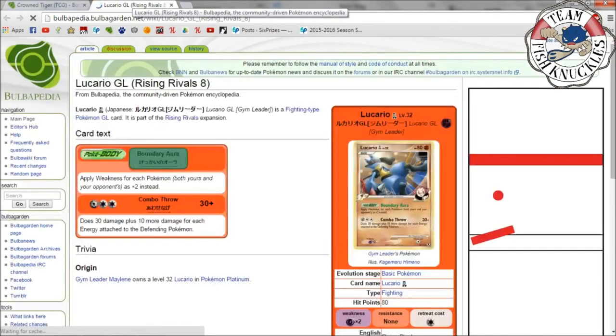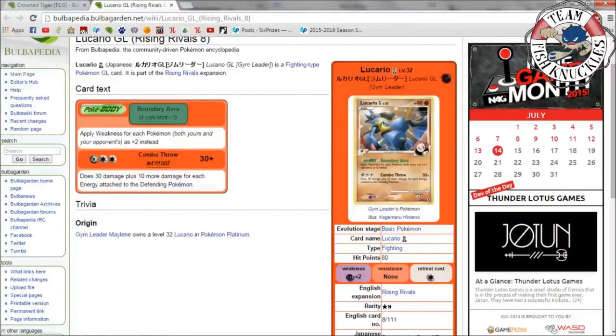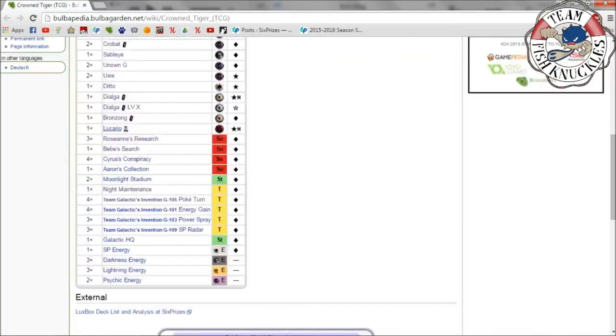Finally we have Lucario GL. Its Poké-Body says apply weakness for each Pokémon as two times instead — so while some cards are plus 20, this makes all weakness calculations times two. Combo Throw does 30 damage plus 10 more for each energy attached to the defending Pokémon. The main reason to play Lucario GL is for that weakness-doubling Poké-Body.